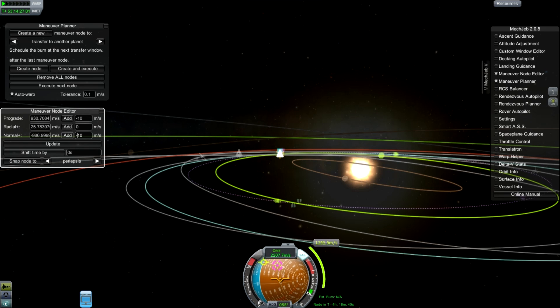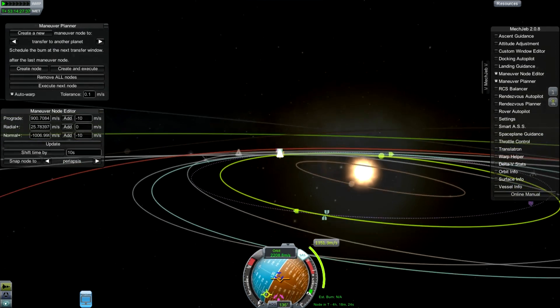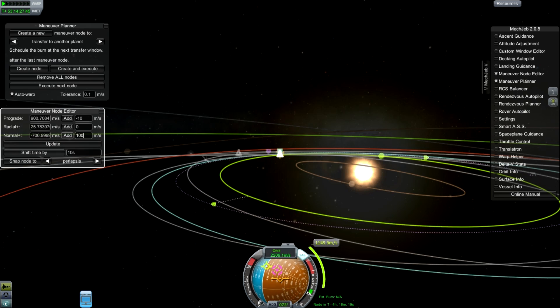Instead of plotting a course for Joule, if we plot a course for Eve, a whole new gateway of possibilities is opened up.